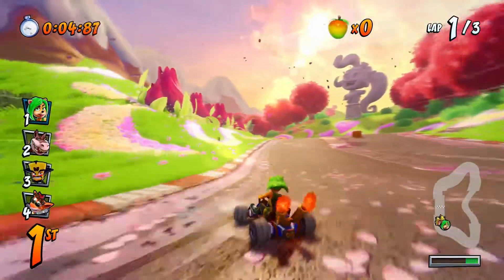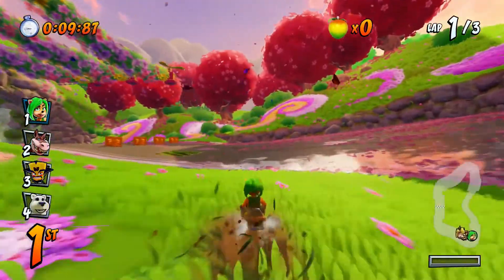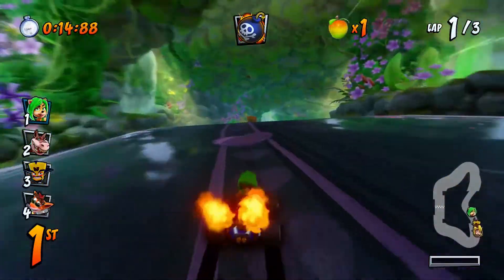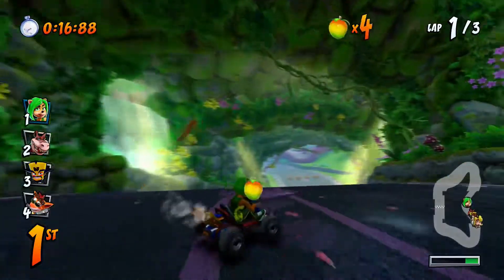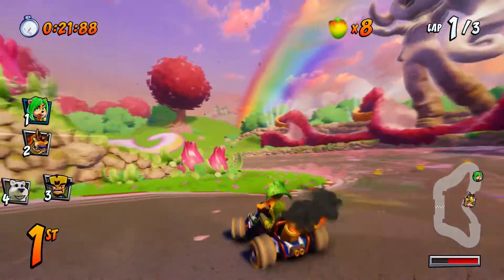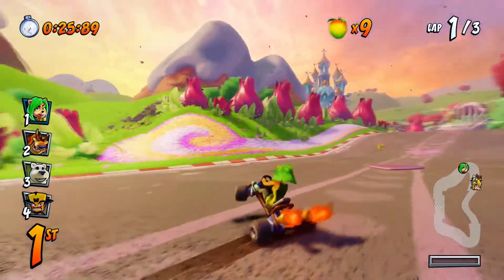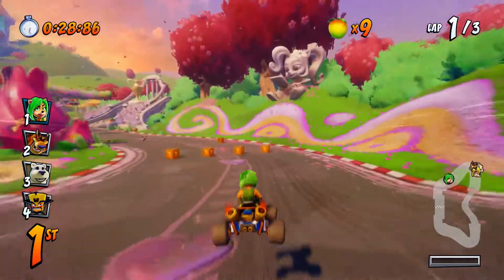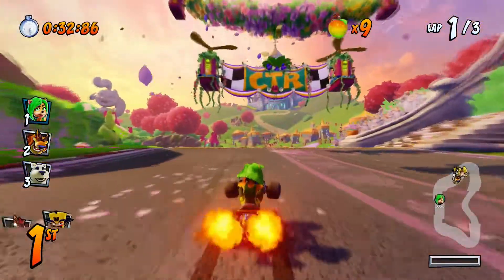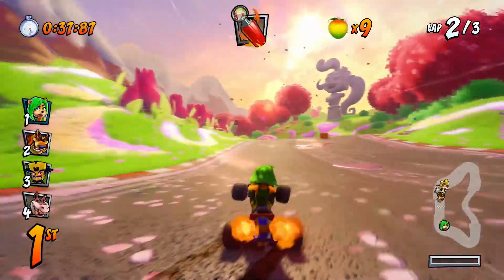I really like playing with Amy. She's my favourite girl character in this game. Every time I race with her, I always get good luck. Especially when I play as her in adventure mode. I have played with her quite a bit online as well, and I actually did quite well. I usually play as Crunch online a lot because I like to play as Crunch a lot in this game, but I still use Amy sometimes because I always get good luck with her.